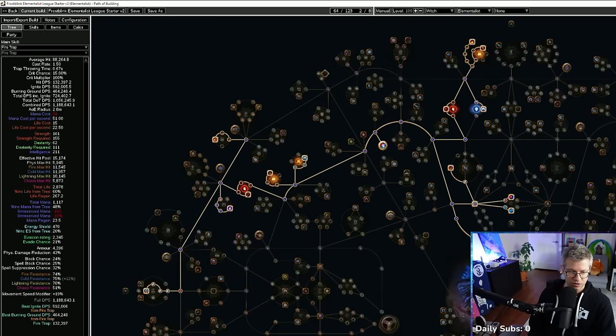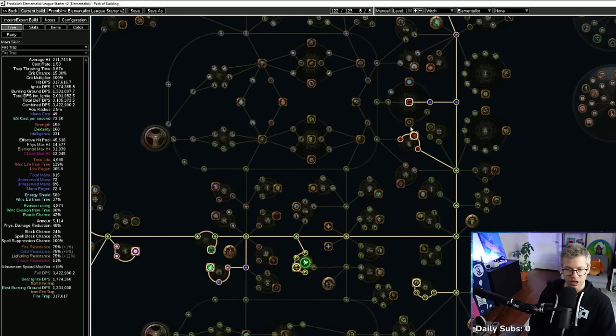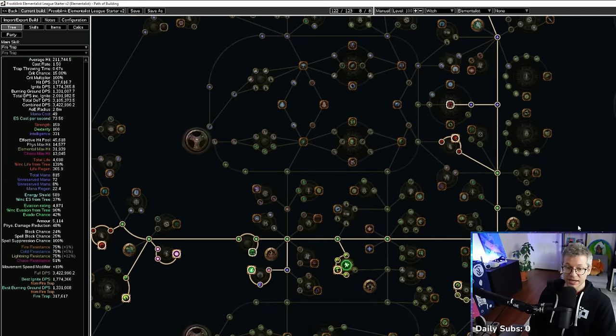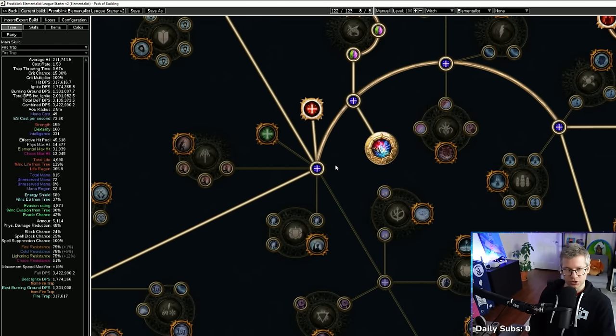That's the one big change in the leveling tree, but everything else is the same. When you're in the eighties, you're going to be doing this for really high density. Then when you get into the nineties, you'll want to spec into this, start grabbing the spell suppression and life - higher value notables as soon as you can afford those travel points. This also solves our dexterity, so we can really focus on getting our strength up. Strength is a bit of a pickle when trying to use a high-level Shield Charge and Determination, so you'll be looking for that a lot on your belt and amulet.